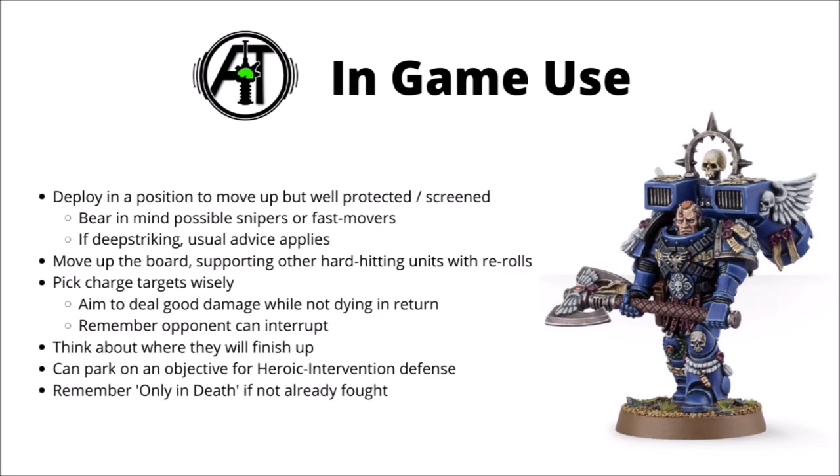Finally, let's talk about in-game use of Smash Captains. Unlike the previous edition, I typically want to start them on the board rather than Deep Strike, though that does depend on your army and playstyle. You want to make sure they're very safe on Turn 1 — you absolutely don't want them getting gunned down or shot directly, safe from Sniper Fire or fast-moving Flyers who might zoom over and make themselves closest to the Captain. Somewhere in the midst of the army, or out of line of sight in a ground floor ruin, are both decent options.